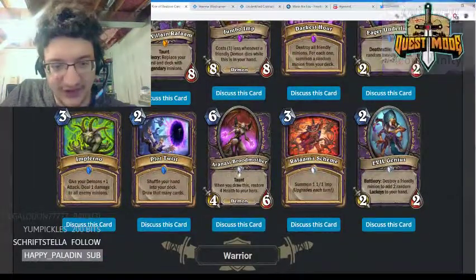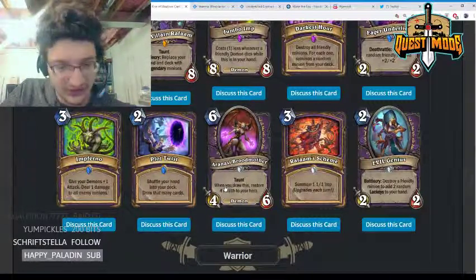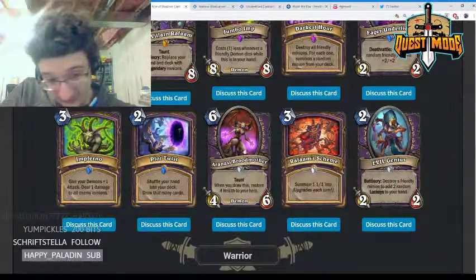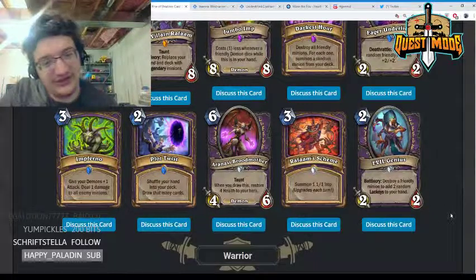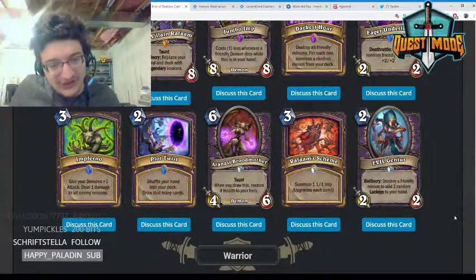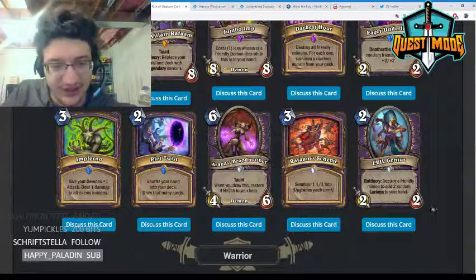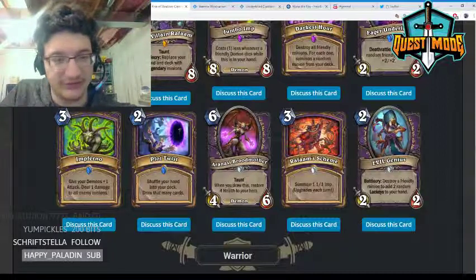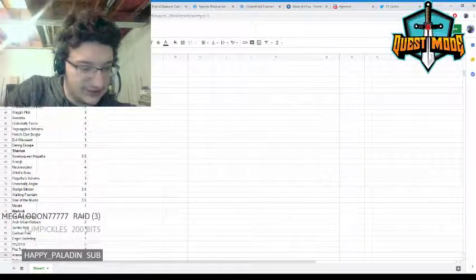Aranasi Broodmother — six mana 4/6 with taunt, when you draw this restore four health to your hero. Another card you could combo with Plot Twist. It's a pretty strong draw effect restoring four health, but six mana 4/6 taunt is pretty bad and not something I really want in my deck. Giving this a two.